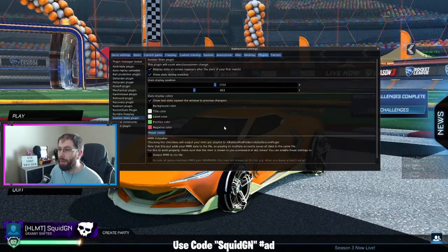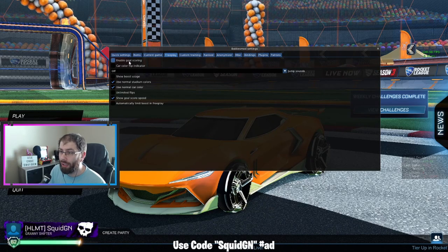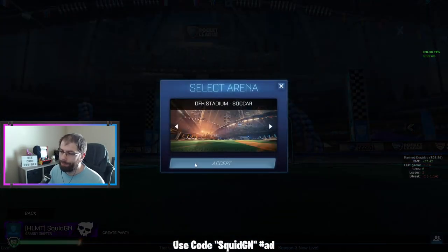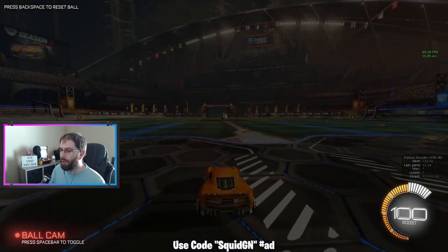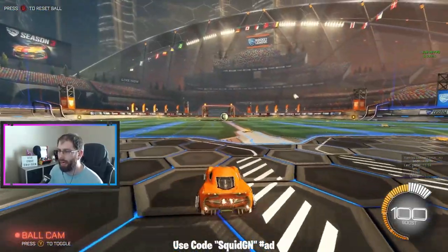I'm going to go ahead and jump into Bacchus mod so that we can have in free play, we can actually score goals. I can show what the goal explosion looks like and make sure the car colors are there as well — so when we're in it, we're not just black and white. I believe it will be orange because that's the one I was on last, which I think looks pretty nice.